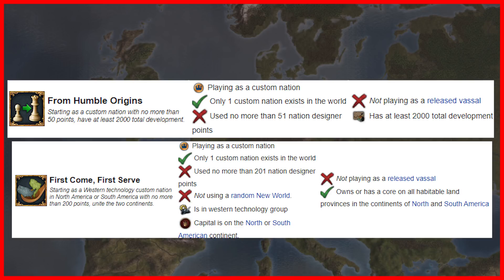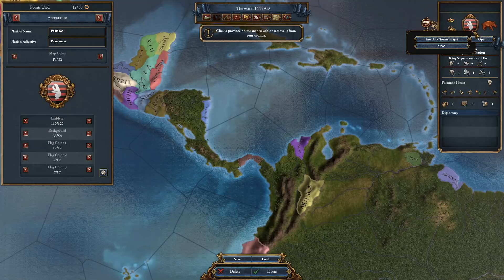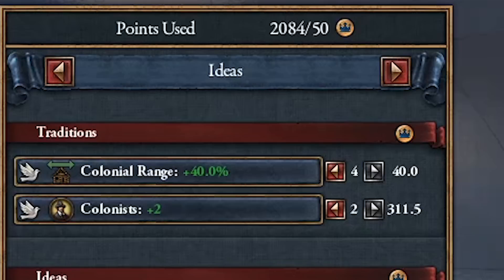Here we're going to use the exploit to give ourselves all the land in both continents. This will give us 'From Humble Origins' immediately upon loading into the game, and we'll be able to get the 'First Come First Serve' achievement when we colonize South Georgia — the only province that the custom nation designer says is too far from our capital. Begin by opening the custom nation designer and selecting Panama as your starting province, perform the first part of the exploit, and select your ideas. We're going to be choosing colonial range and two colonists.